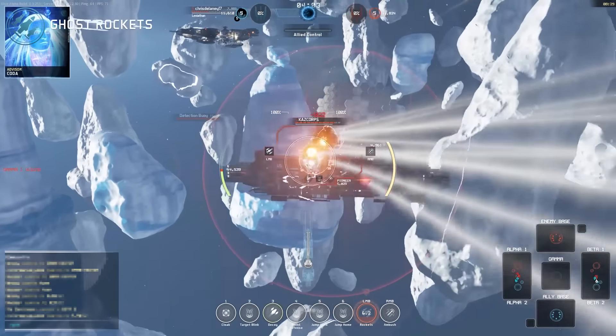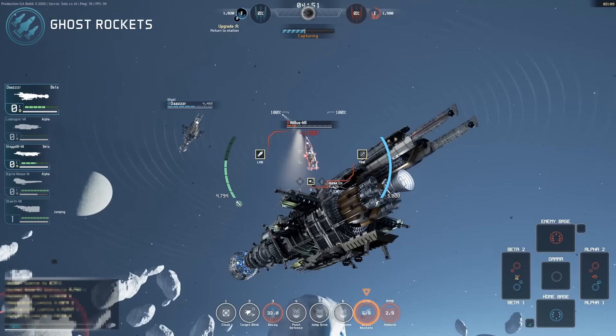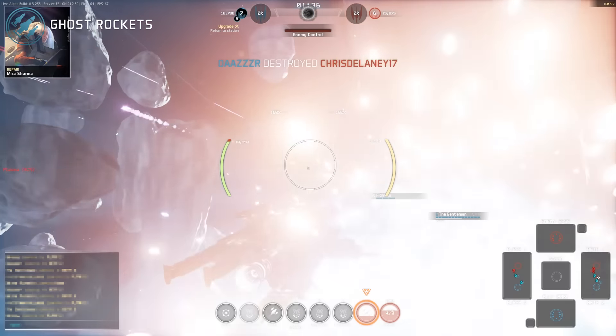The ship's Ghost rockets are its sole attack. These are high-damage, low-velocity projectiles best launched from close range. Landing an entire volley can be devastating.